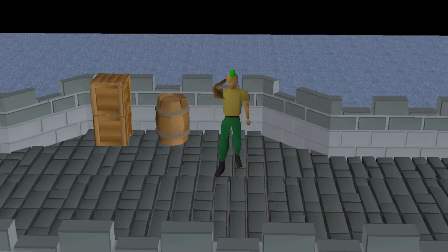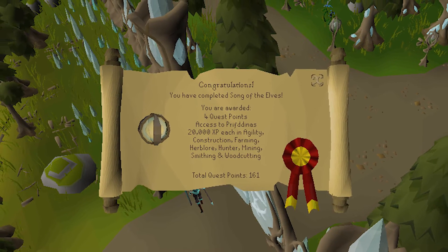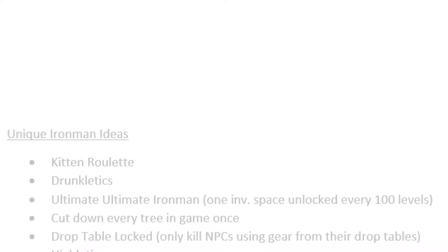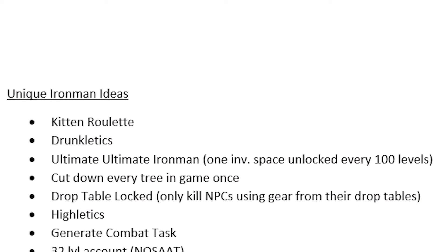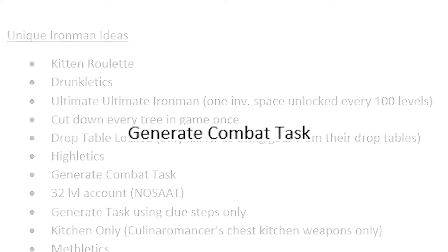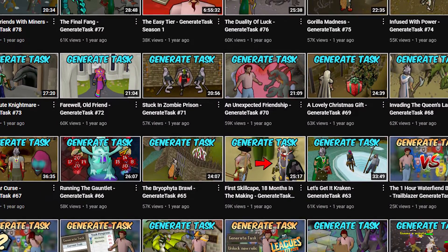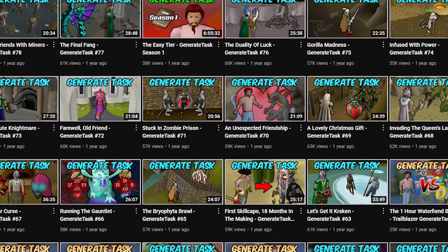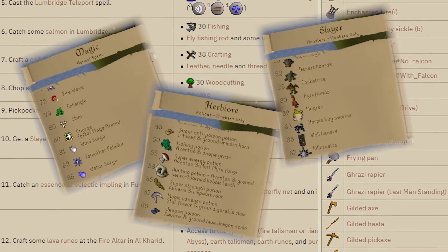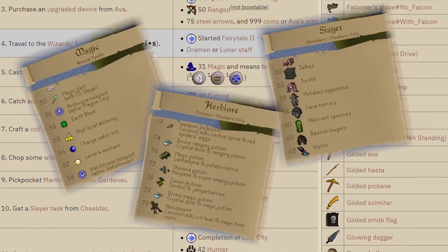Hello, I'm Twigwit, and I hate making decisions. After completing Song of the Elves on my No Achievement Diary task Iron Man, I was at a bit of a loss for what to do next. I wanted to start a new unique Iron Man account, and after brainstorming for a few days, the account that consistently sounded the most fun was a variation of a Generate Task build, where I used combat achievements to determine what my account will do next. I've always been intrigued by these Generate Task accounts, mainly because it takes out all the decision making that can otherwise cripple me with uncertainty. There's hundreds of things to do in Runescape and a hundred different ways to do them, so I always love the idea of basically just being told what to do, and then I go do it.